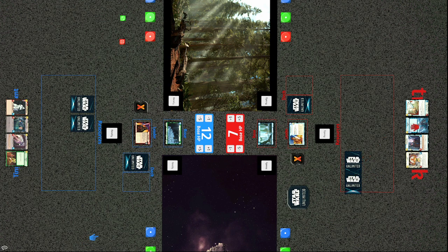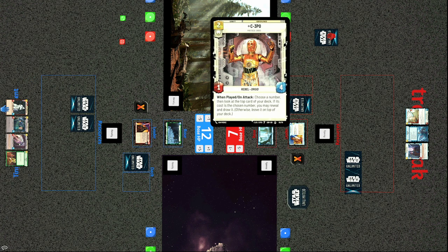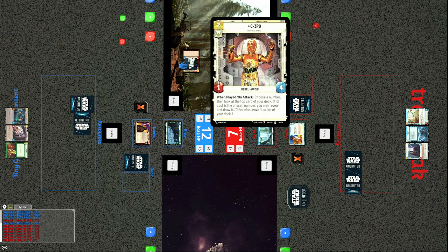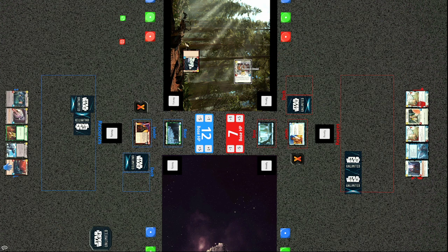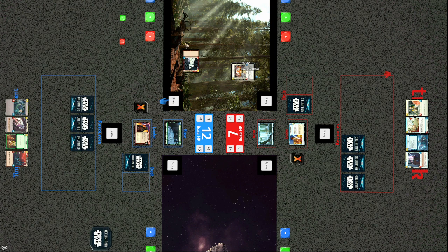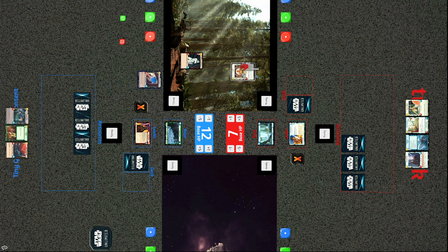R2-D2 and C-3PO have great synergy — R2 lets you see the top card and choose to put it on top or bottom, and C-3PO can then make an accurate guess. It's a nice early draw engine if you get both out. On the imperial side, the Death Star Stormtrooper is played. A Cell Block Guard comes out, preventing C-3PO from attacking the stormtrooper. So C-3PO gets Luke's Lightsaber attached — a lightsaber-wielding C-3PO now a 4/5, able to take down the Cell Block Guard.